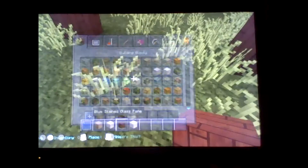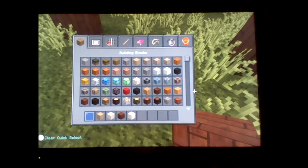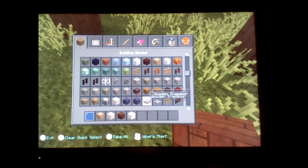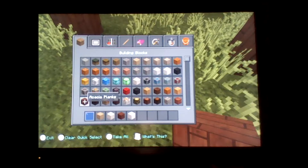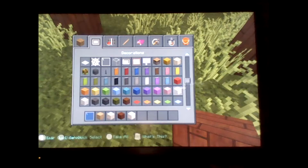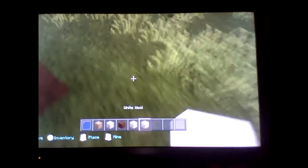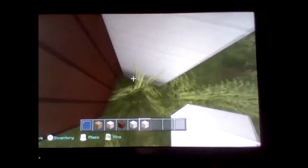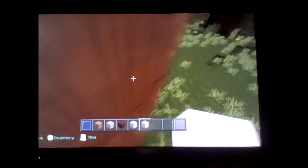Now you're going to take some white wool — or whatever wool color you want. I'm going to go white because I think it looks the nicest, and it looks the closest to quartz to me. I love quartz builds. It just occurred to me that maybe I should not be building this house right in this area.